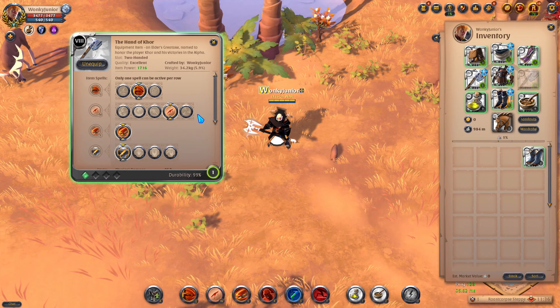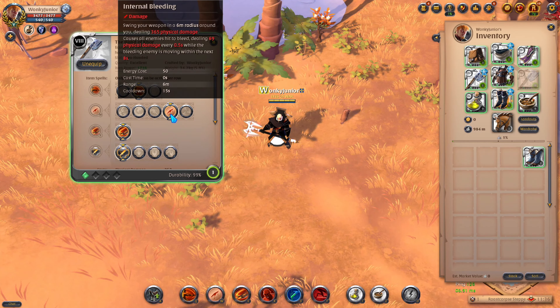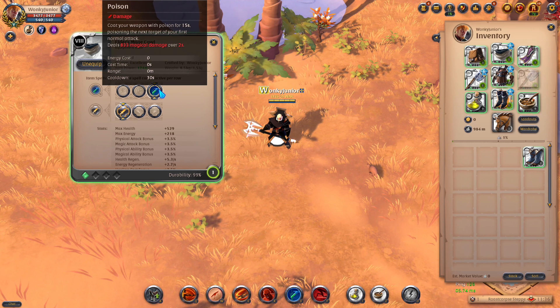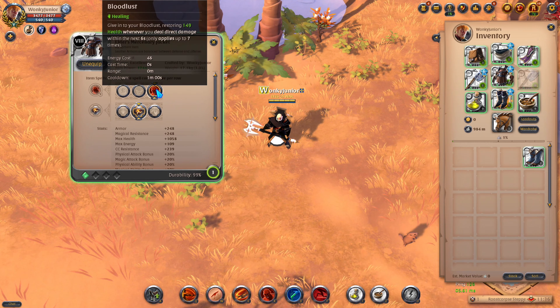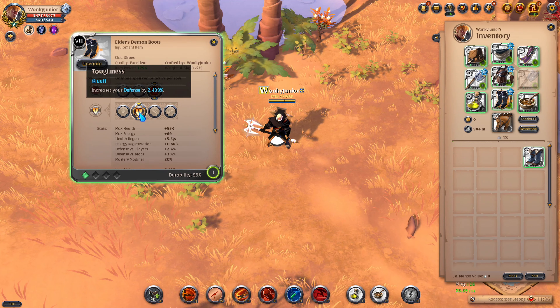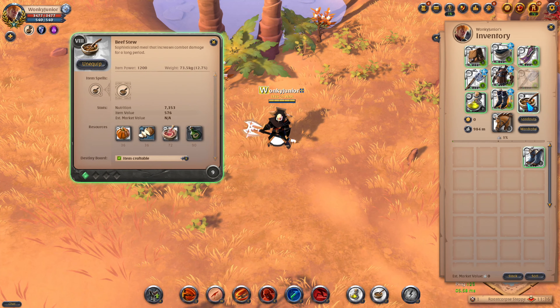Moving over to the build — for the weapon, we want to go with the Hand of Core. For your Q, pick the second option. Then for your W, pick the fourth option. And lastly for your passive, go with Deep Cuts, which is the first passive. Then for the helmet, use the Mage Cowl and pick the third ability and first passive. For the chest armor, go with the Mercenary's Jacket and choose the third ability and second passive. For your boots, get the Demon Boots and choose the third ability and second passive. Then for your cape, pick the Thetford Cape. And lastly for your consumables, go with Poison Potions and Beef Stew.